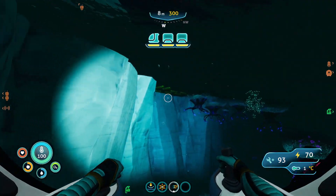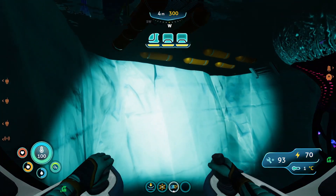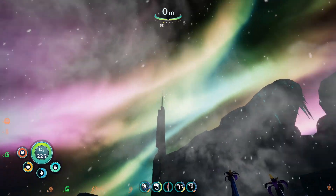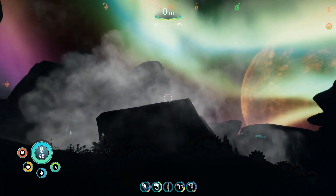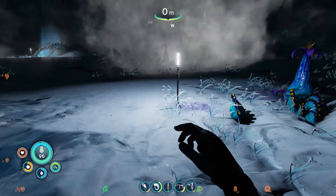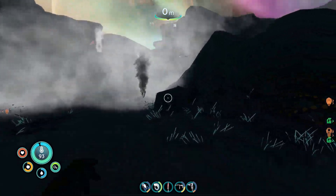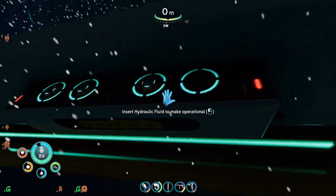We found the beacon — awesome. There are like 5,000 jellyfish here, but let's go ahead and hop out and be careful not to get stung. Let's head over here. Wow, that looks beautiful — the Aurora Borealis is so cool in this game. Really quickly, since we have the hydraulic fluid, I want to go ahead and insert that into the bridge so we can extend it. Let's go ahead and put the hydraulic fluid in.